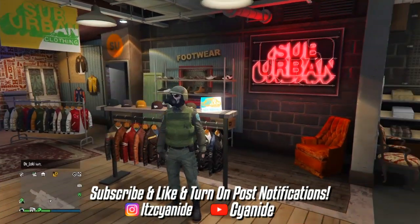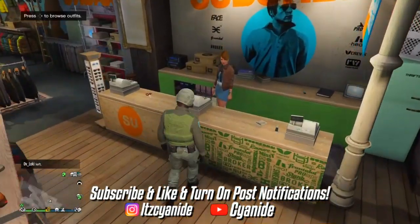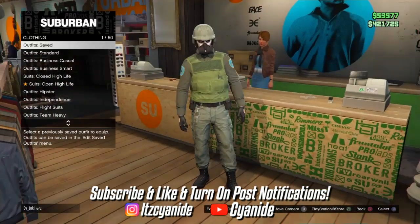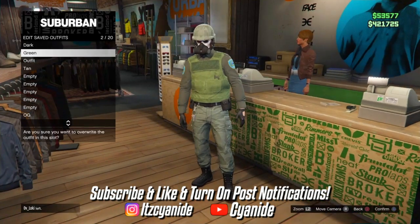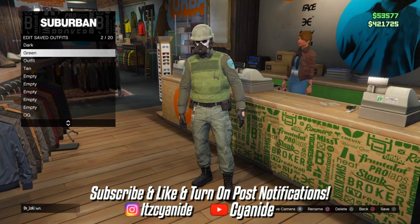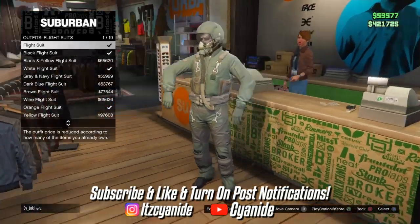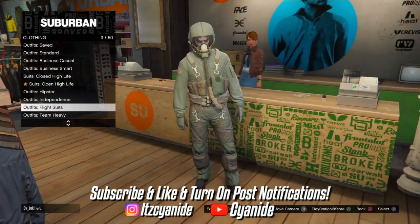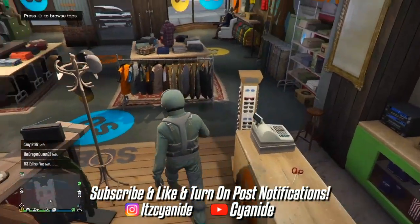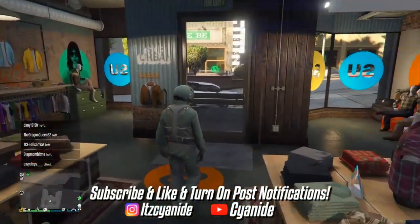We're almost done with the outfit. If you want to add the green flight suit I added, you're welcome to. To do that, first save the outfit — save it on any slot and double save it just to make sure. Then scroll down to flight suits and purchase the green flight suit. This is optional — you don't have to do it if you don't want the flight tube. Once you've purchased it, make your way over to the strip club.